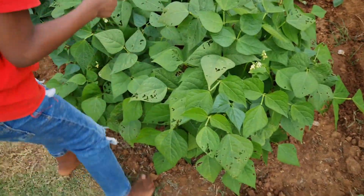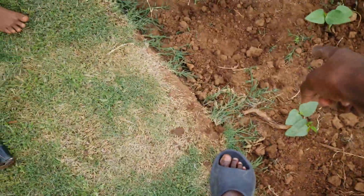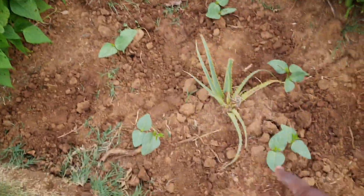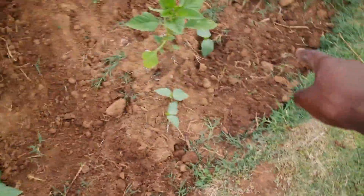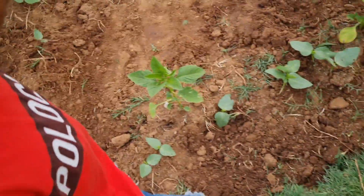We planted — how many corn? We planted in how many holes? That's one, two, three, four, five, six, seven — I think that's eight — nine, ten, eleven, twelve. Four, eight, ten, twelve, fourteen. Are you sure? Fifteen. Sure? Sure.